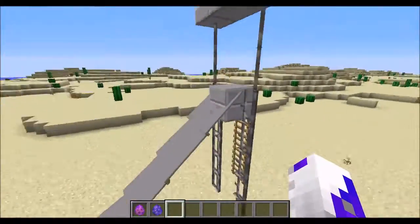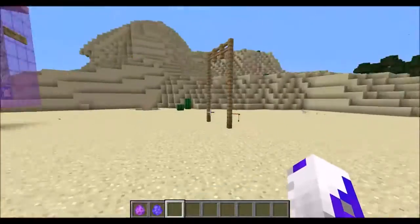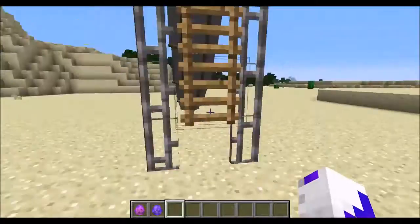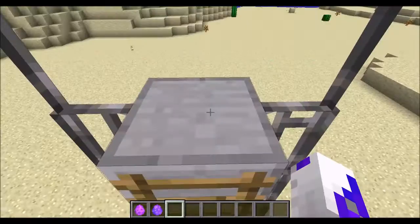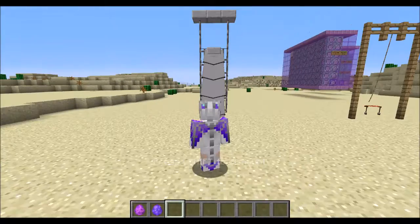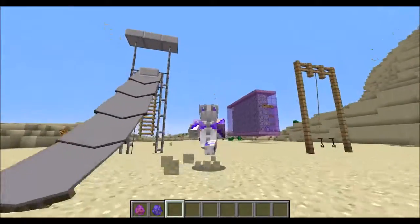That looks awesome! I've tested this out before so I know how to use all of them. This one you just right-click on. For the slide, you have to climb up it, then right-click and you go down the slide.